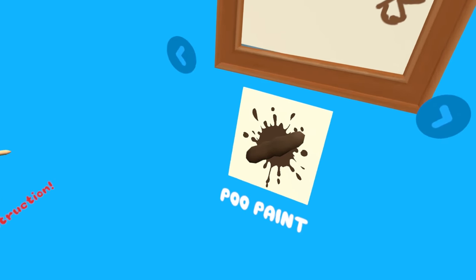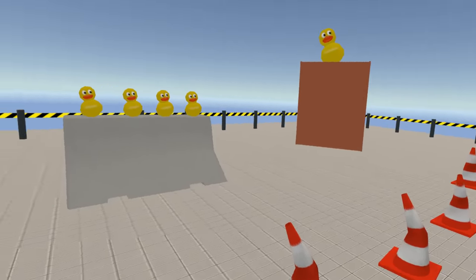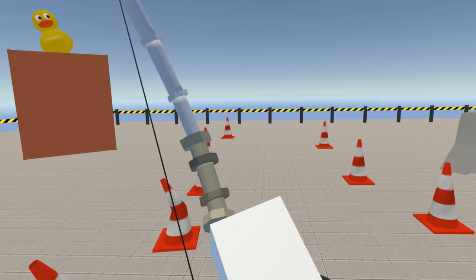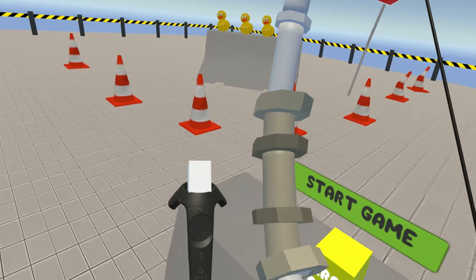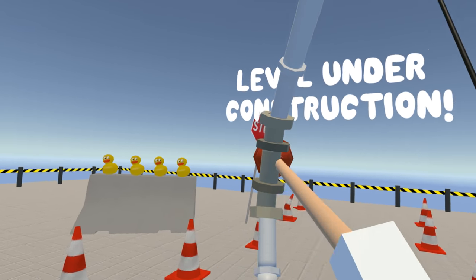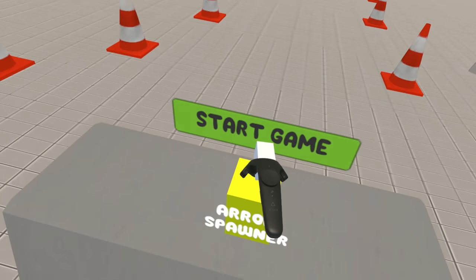Alright, let's do the pooper shooter! So this one — the level's under construction but that's okay, we can still play it. Basically you've got a bow and you get these arrows, and it's actually really satisfying. It has a little bit of vibration to it. Basically we have to try to knock down all these guys and then poo monsters will come. Let's go ahead and start the game.